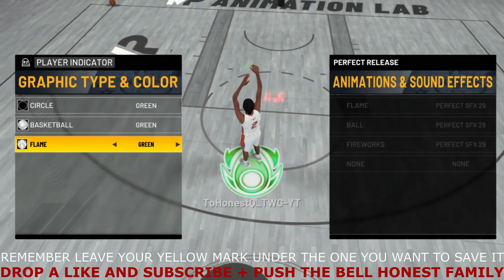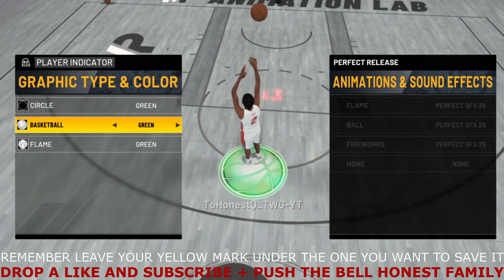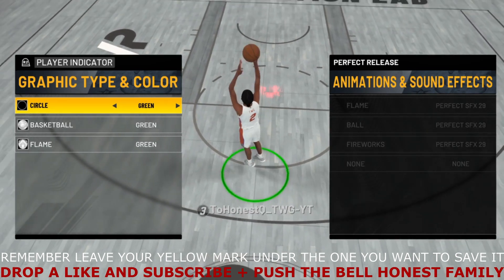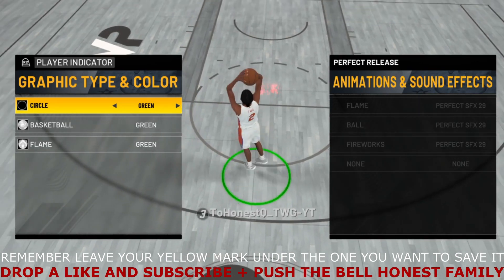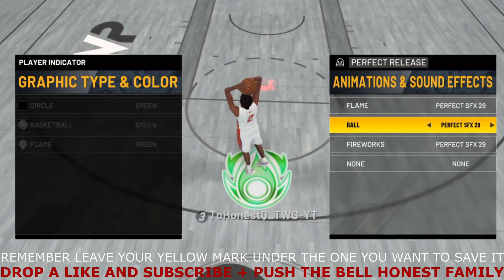You got your graphics, type of color — you can see mine is green. I got the basketball, I got the circle, and we got the flame. I shoot another one on green, so that's for my green.